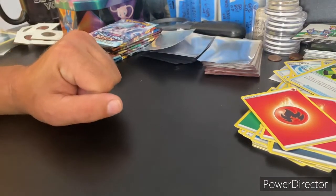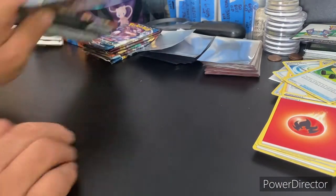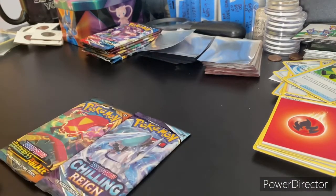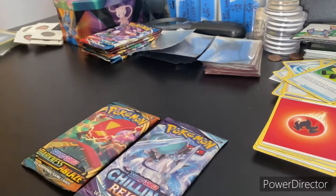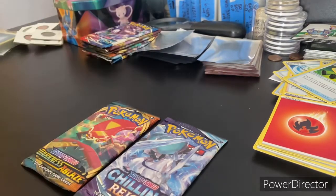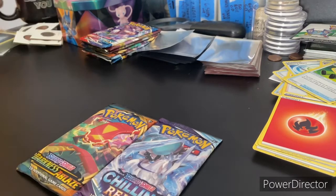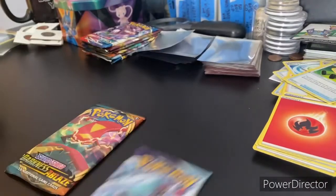Welcome back, we're still going straight through Day 32 pack openings. We got a Chilling Reign and Darkness Ablaze — we're gonna do the Chilling Reign first. This is actually our second-to-last Chilling Reign since we got one more on the bottom, so we'll open this one and save the last Chilling Reign to open live.